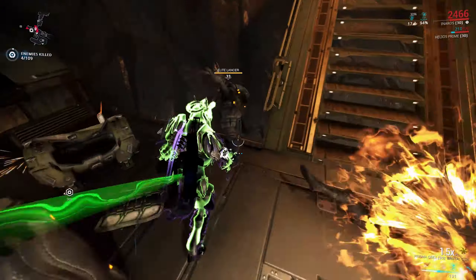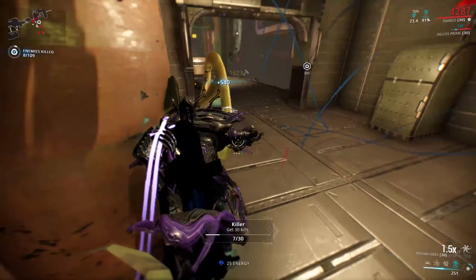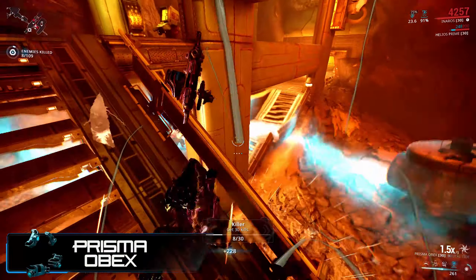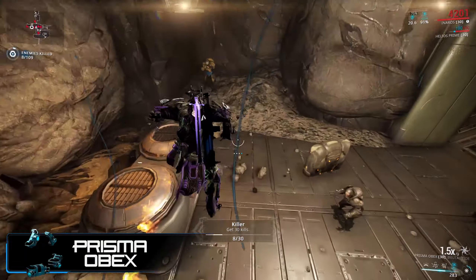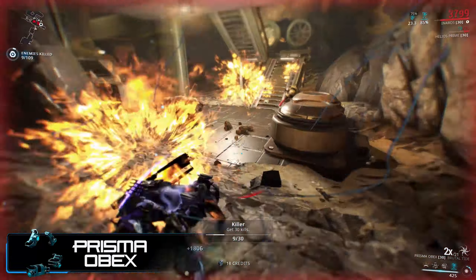Hey guys, welcome to another Warframe video. Baro was back this week and he's finally brought something a little bit different — a new weapon at last. Let's check out the brand new Prisma Obex. If you haven't picked up the Prisma Obex from Baro already, you're either going to have to wait for him to come back again or brave the depths of trade chat to get it from another player for platinum.